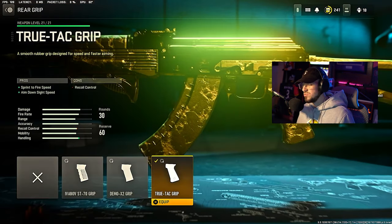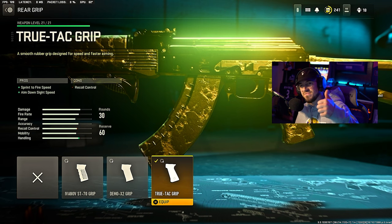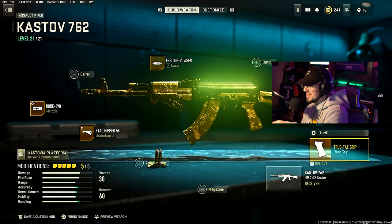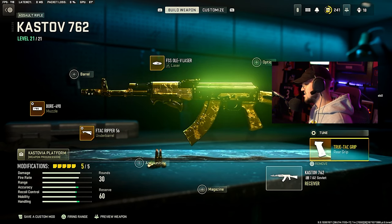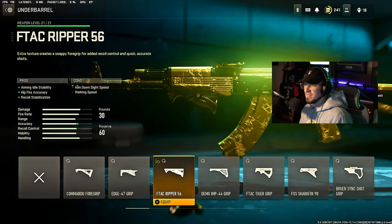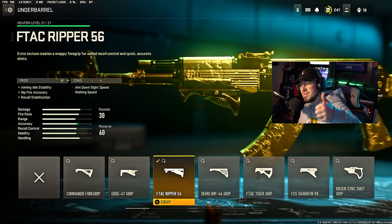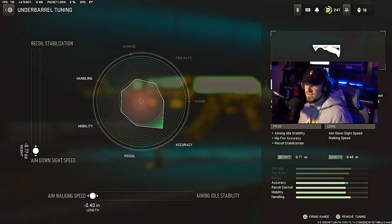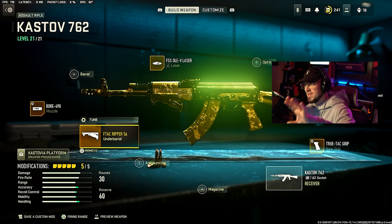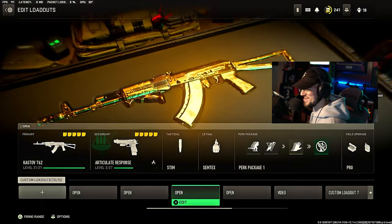For the rear grip, we have the True Tack grip, which is sprint to fire speed and ADS speed — no tune for that, do not tune anything for the rear grip. The last part is the underbarrel, the F-TAC Ripper 56, giving aiming idle stability, hip fire accuracy, and recoil stabilization. For the tune, max out ADS speed and max out aim walking speed. That is number one and two. The Castob has been hitting very, very hard and is pretty fun to use.